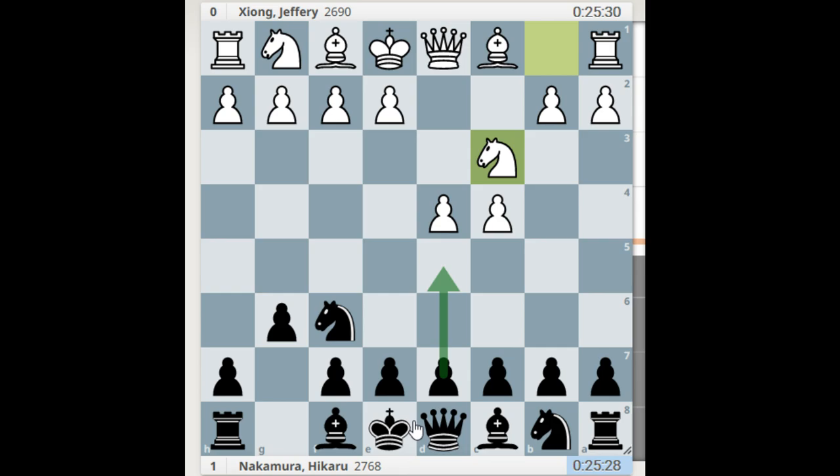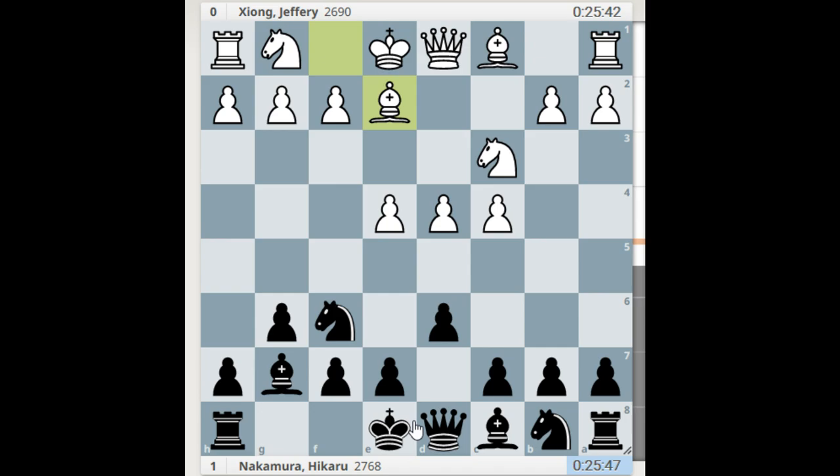Bishop g7. In this position you can go straight to d5 for the Grunfeld defense, which Hikaru has played a lot, but his trademark is the King's Indian Defense. So d6, bishop e2.